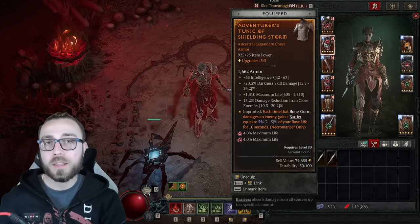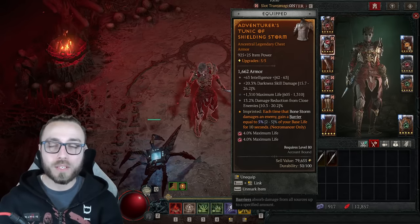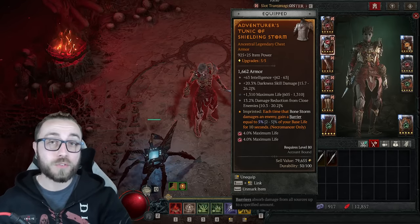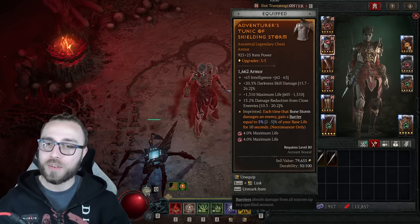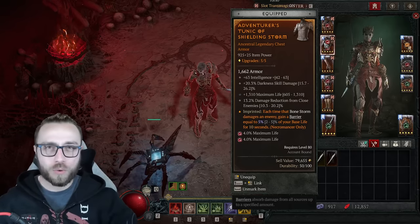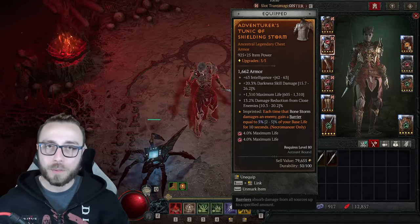For the armor, I'm stacking in more damage everywhere — darkness skill damage as well as intelligence. Because I'm using Juggernaut, I'm going for maximum life and damage reduction from close. What I'd really recommend for most people is damage reduction from shadow targets over darkness skill damage. Intelligence is a percentage increase to our damage, while darkness skill damage is just a bit of additive on top. This is also where we're putting Shielding Storm for the ridiculous survivability that aspect brings.